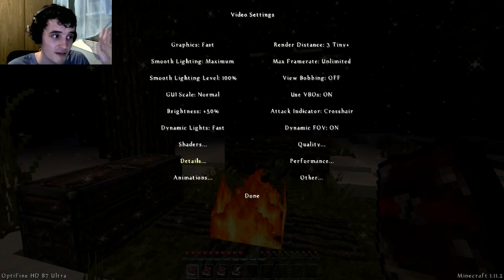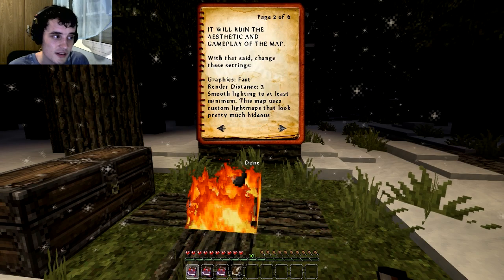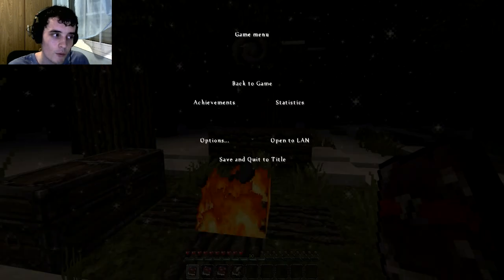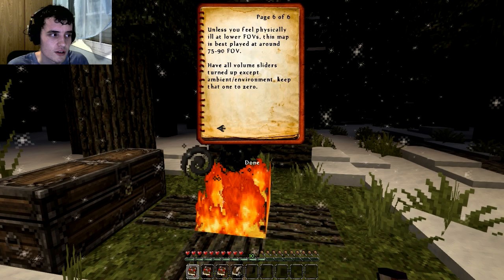I didn't even know there was a book about all this, so I'm just making sure it's all 100% working. Quality — leave all of that on. I think that's all set up. Under weather, have weather turned on. Unless you feel physically ill at lower FOVs, this map is best played at around 75 to 90. Have all volume sliders turned up except ambient environment — keep that one at 0. Music up, ambient environment 0, everything else up. I've got my master volume set at 55. And is there anything else in this book? Nope.